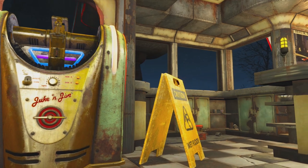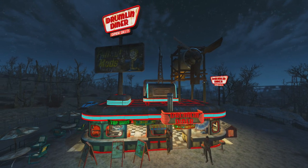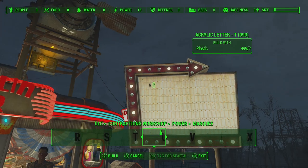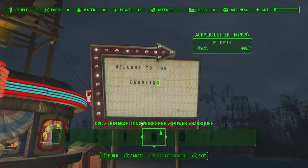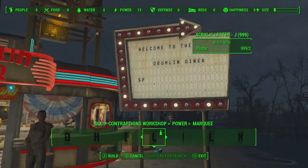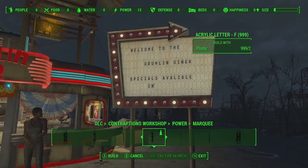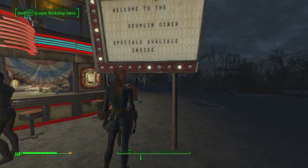It really does look almost like a museum, almost a homage to classic 1960s diners — kind of like in Greece, for example. And they look really, really good, and I'm really happy the way it turned out. We've even got a really nice wind farm on the top, which actually really fits the aesthetic. And using a lot of the stuff from the Contraptions DLC, I am able to add a big sign saying 'Welcome to the Drumlin Diner, specials available inside.' It took about maybe three minutes to select all of the text for that sign.